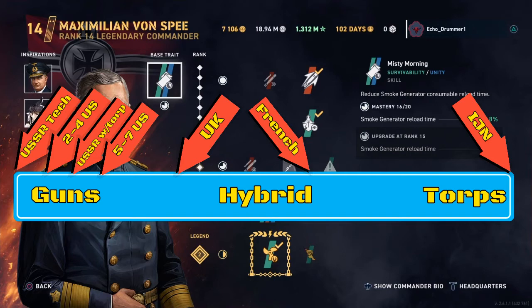On the opposite side of the British destroyer coin, you've got the main topic of today's video — the German destroyers — which are hybrids that skew just as far from center as the Brits, but on the opposite side. They're torp boat hybrids with guns to back them up.